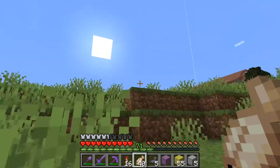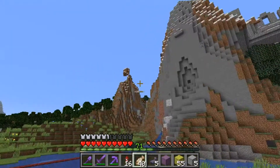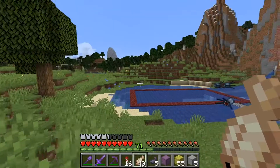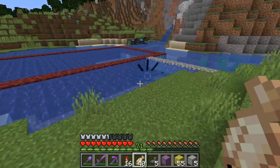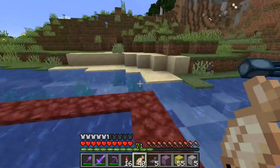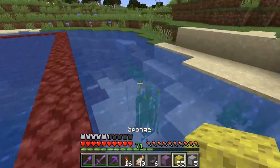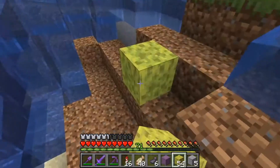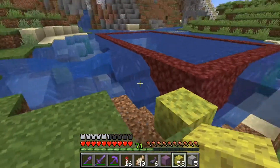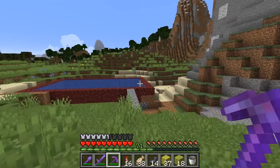After traveling about three thousand blocks all the way over to our guardian farm, traveling to the village, the stronghold, and all around the world, I have finally found our sponges. It was in the most obvious place — right in front of my house — and it's probably about as far as I could ever walk to get to it. Either way, what I want to do here is come into here and use the sponges, and do that a few extra times just around to get the big portion of the water up.